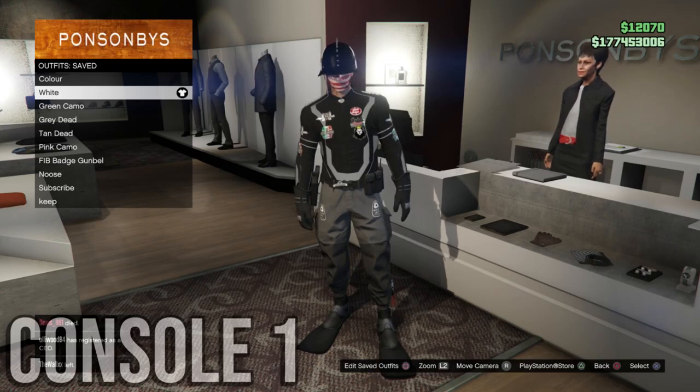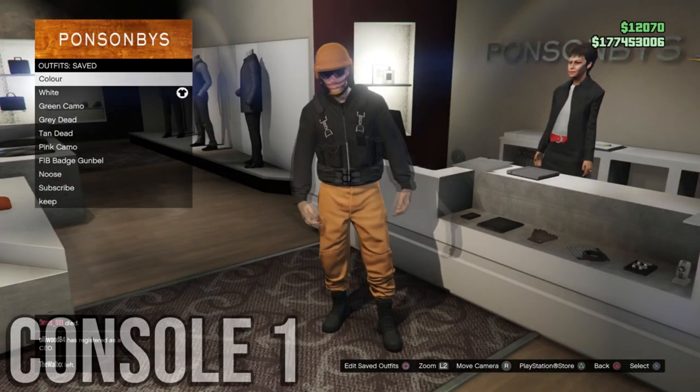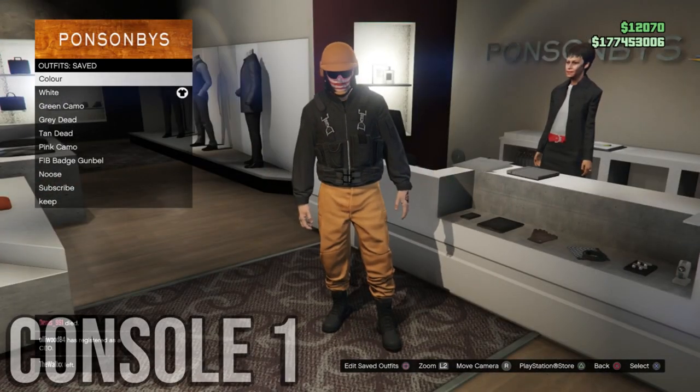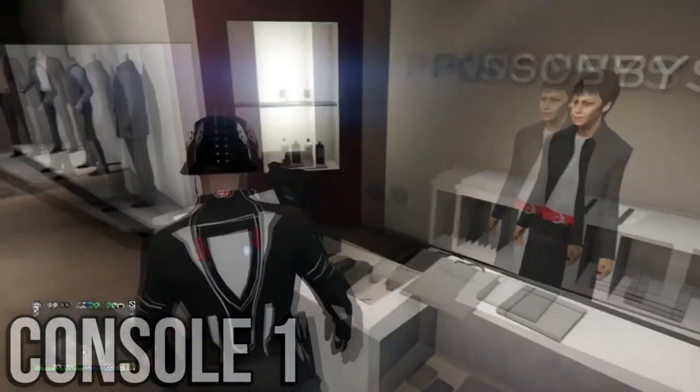Alright, to do this glitch, in your slot one you'll need to have an outfit with either the orange, pink, purple, or green bulletproof helmet. And in slot two, an outfit that you want to go ahead and put the white, red, or whatever helmet you are transferring over onto.